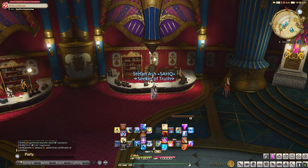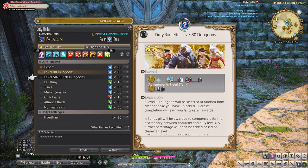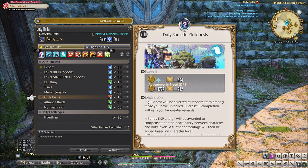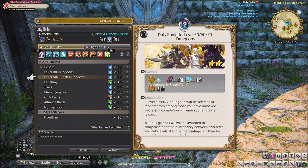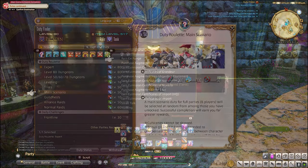You might already have a buildup of allegory tomestones from just playing. You can also obtain these by doing your duty roulettes with your level 80 job. If you do every single roulette in one day, this will net you about 700–900 allegory tomestones. You can also get allegory tomestones by doing hunts, level 80 raids, trials, and treasure hunts. Once you have 100 — hopefully more — you'll then return to the Yulmor Vendor and click on rain exchange.